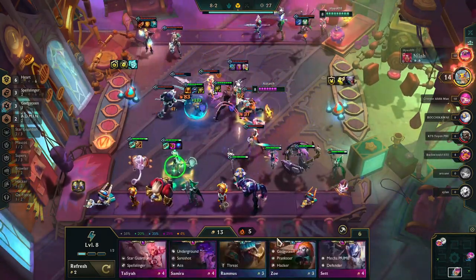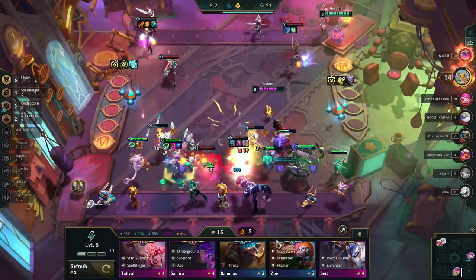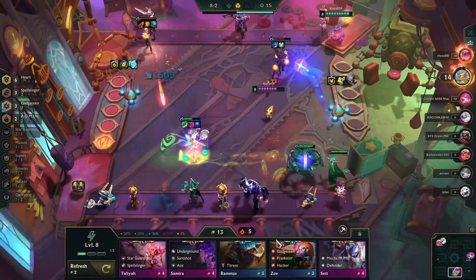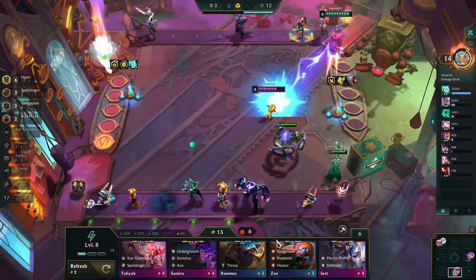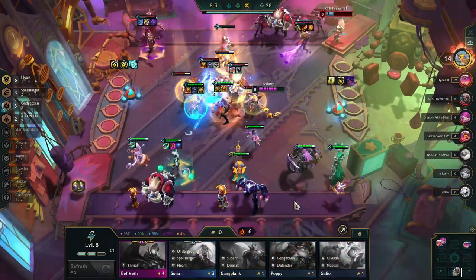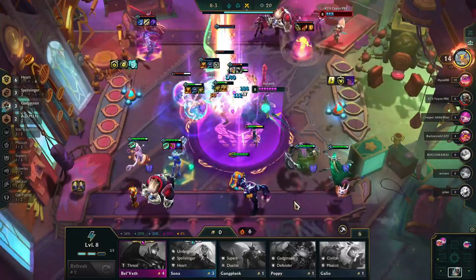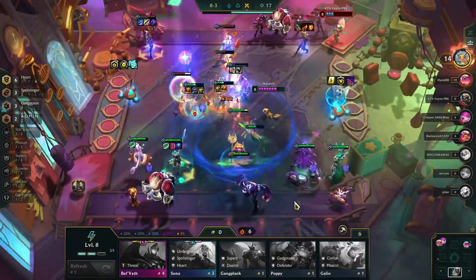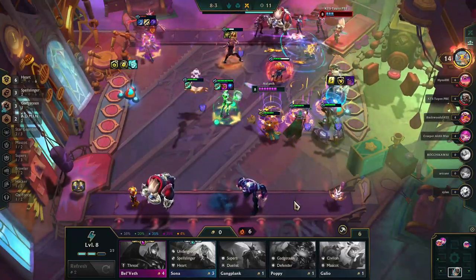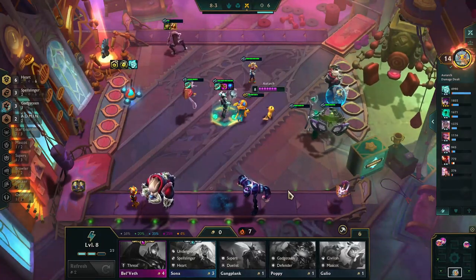This match will give you an idea of the sheer power. With Blue Buff and Inspire we are casting a lot, and at 9 additional AP per cast the team just becomes unreasonably strong. Getting up to six Heart this early is not typical — do not count on it often. You spend a lot longer waiting to get there, but when you hit six Heart you can just wipe teams without even thinking about it.